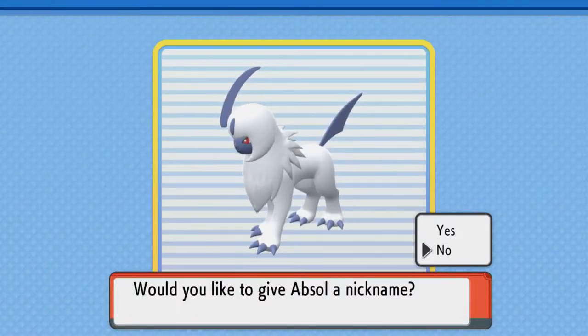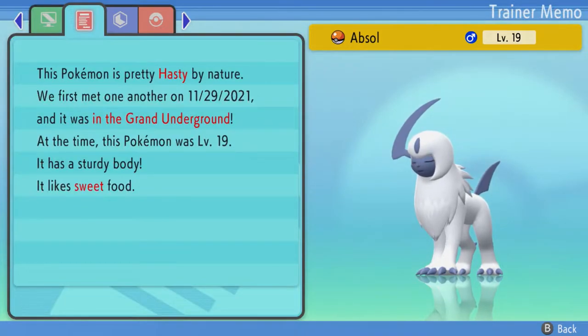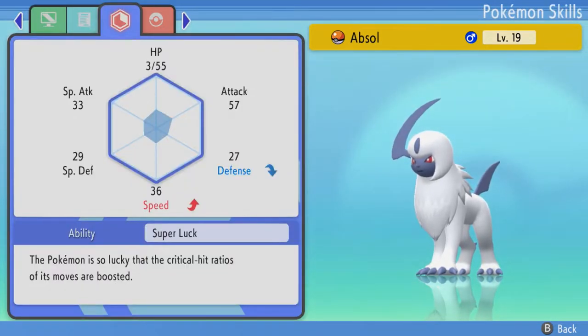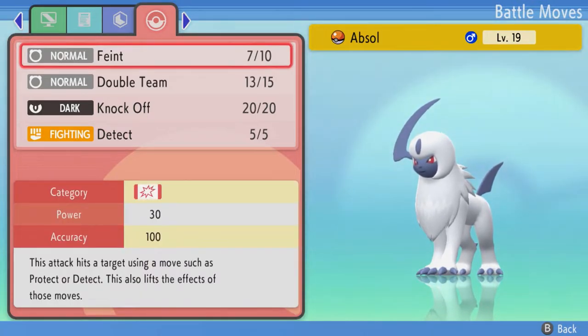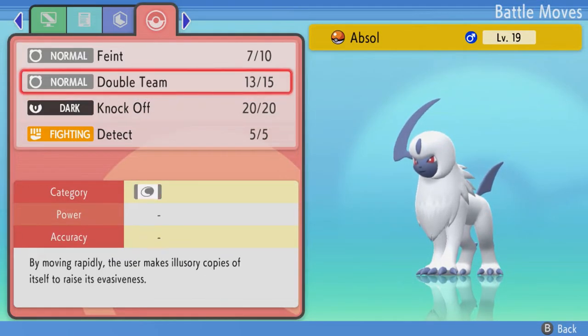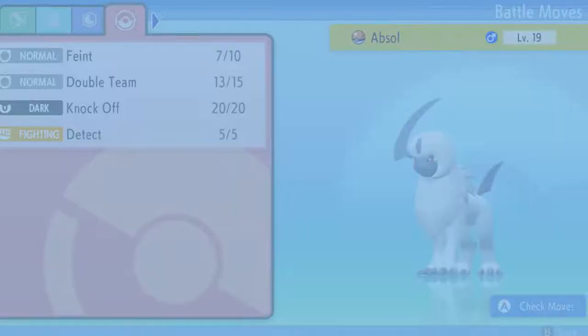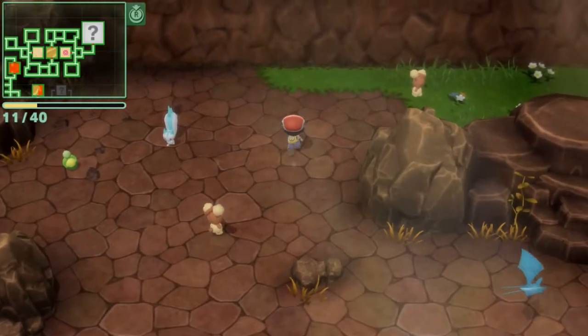I was going around and one of the rare Pokémon in the underground is an Absol. Let's see what kind of Absol we got — Hasty nature, Super Luck for the ability. That's good. Got Feint for its unique ability, Knock Off, Detect. Not bad at all.